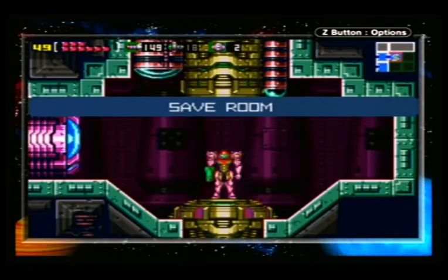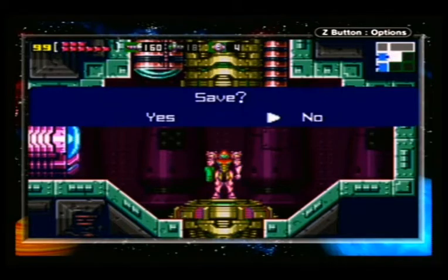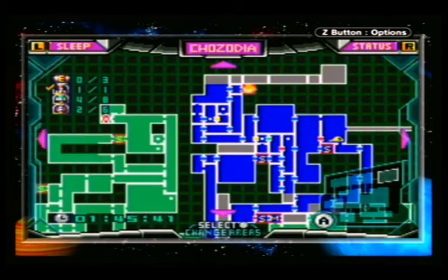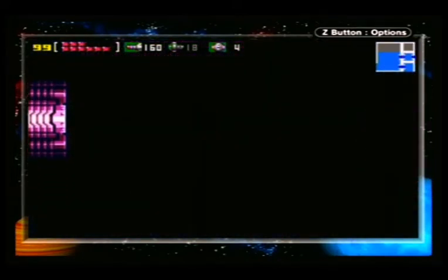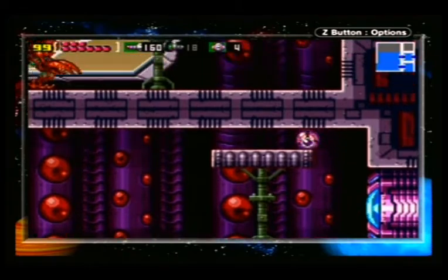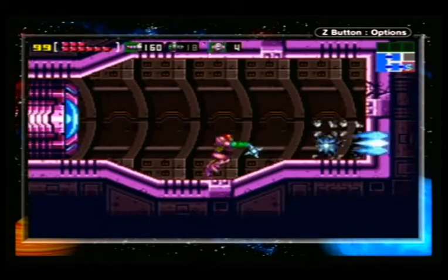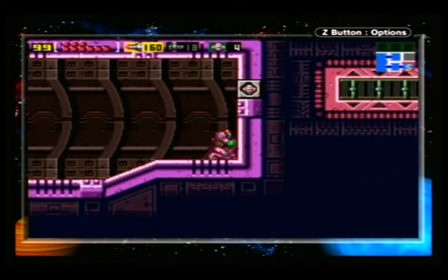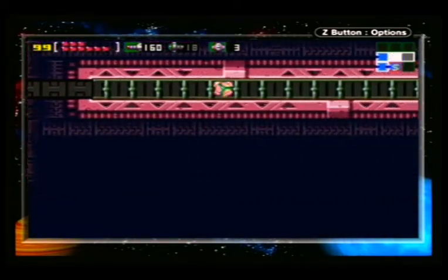One thing I want to point out about this save room is this is the last save room in this game before you take on the final boss. Take a look at the map right here — this is the last save room you can access before the final boss. What I'm going to do instead is show you where the boss room is and backtrack throughout certain areas I've been through. Use a powerbomb to break through the wall if you haven't, and proceed forward.